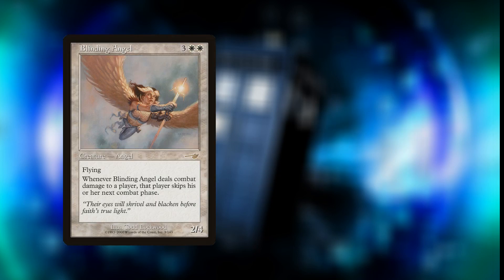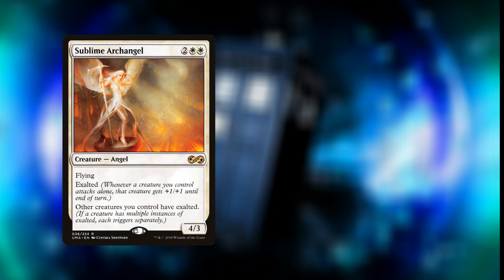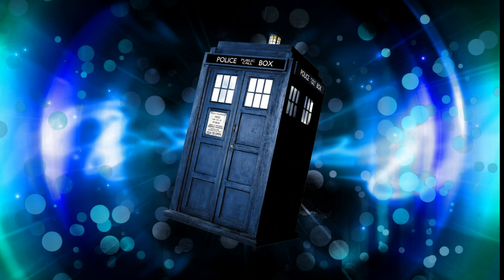Blinding Angel in foil from Nemesis is $26.92. Restoration Angel in foil from Double Masters 2022 is 82 cents. And Sublime Archangel from Ultimate Masters in foil is $6.00. That gives us a grand total — the cheapest way to get these foils — of $50.24.